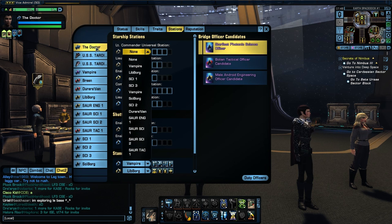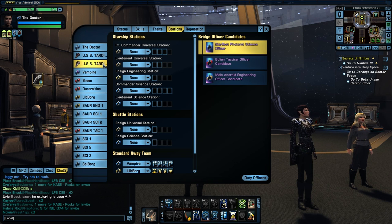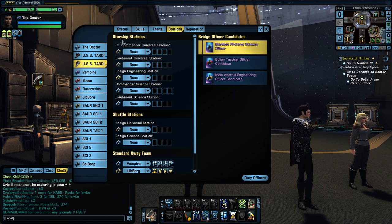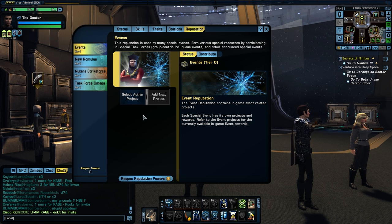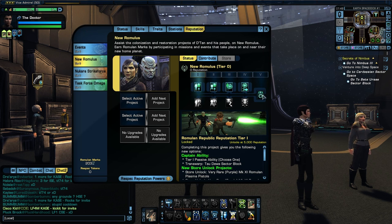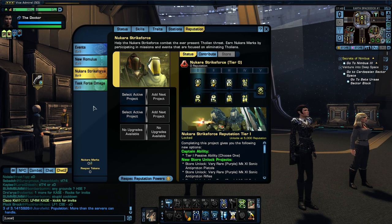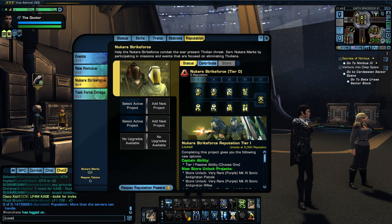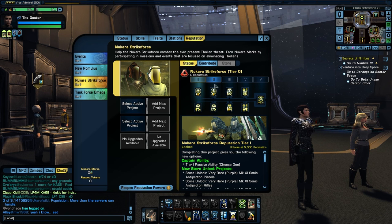Stations look normal, though it seems none of my stations carried over from Holodeck — I don't remember what I had where. Reputation looks just like we're used to, except there's more. Task Force Omega we all know — my character has it maxed on Holodeck even though it only shows Tier 0 here on Tribble. The Romulan one I'm still working on. But this one is new: the Nukara Strike Force — a brand new reputation that we get to work on.